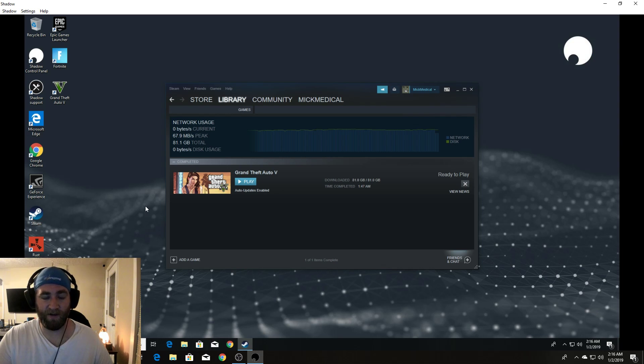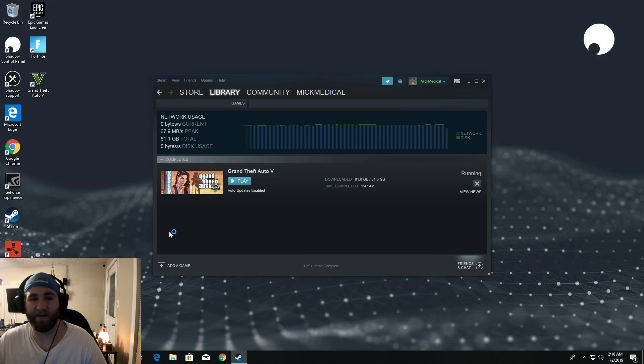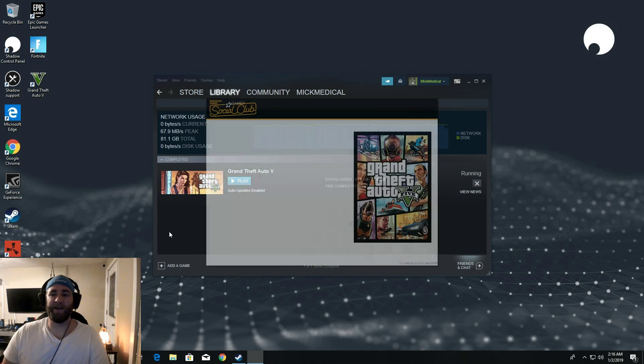Tab over to our Shadow, put her in full screen, launch Grand Theft Auto V and we'll just go ahead and play for a few minutes — shoot some people, drive around, see how she runs.